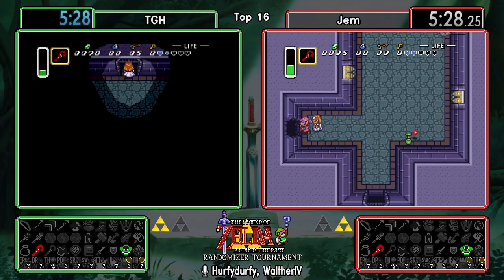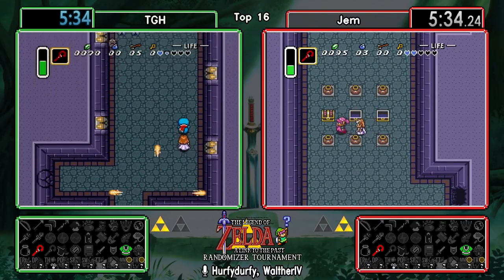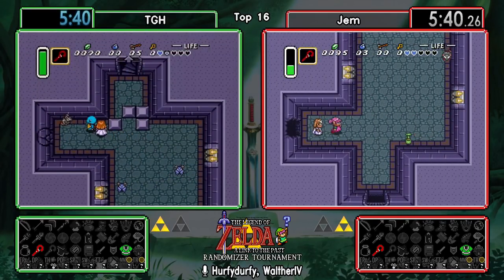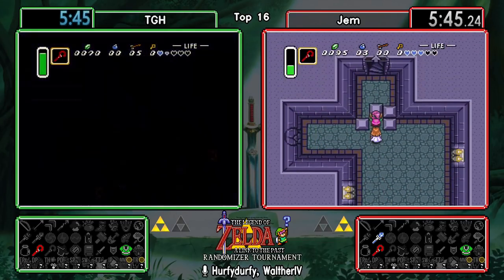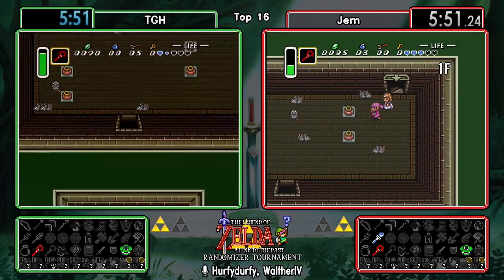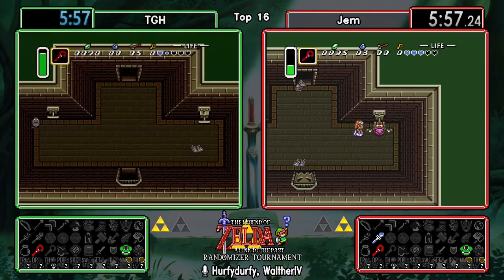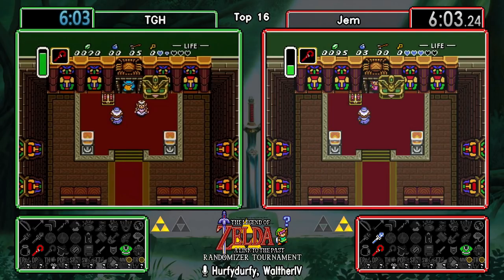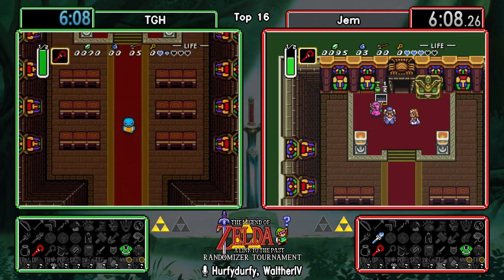Let's see what the back of Escape is holding. Most of the time it's not the most important thing, but that Ice Rod could definitely play a part. We're probably going to see TGH checking that as soon as he gets the gloves. I always feel like if you find the Ice Rod this early, it almost always means Turtle Rock is a pendant dungeon. If it's pendant TR, then it's definitely required as well. Oh man, there's half magic in the chest too.